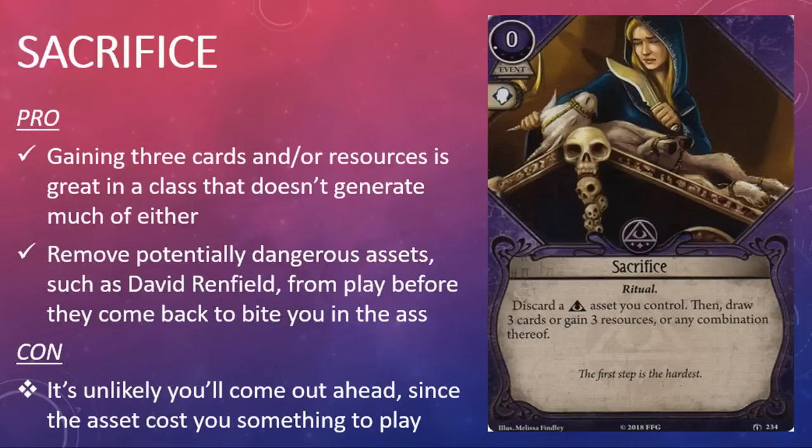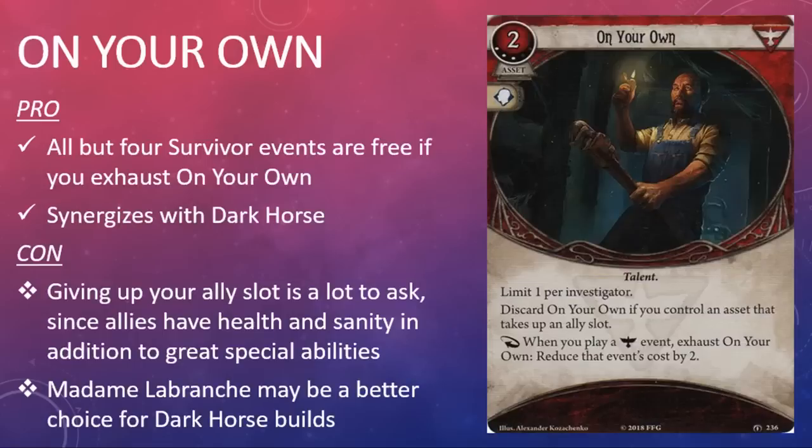Card draw is great and resources are great. Sacrifice gives mystics and off-class mystics a way to generate both. You've got to discard a mystic asset to do it, but it's a relatively small price to pay for the cards and resources, especially if those cards and resources will get you out of a jam. Mystics don't have many ways to generate cards and/or resources, so I expect to see Sacrifice make the cut in a lot of mystic decks going forward.